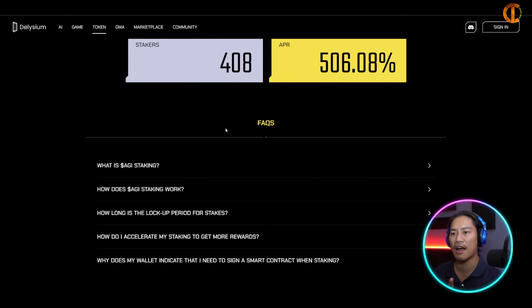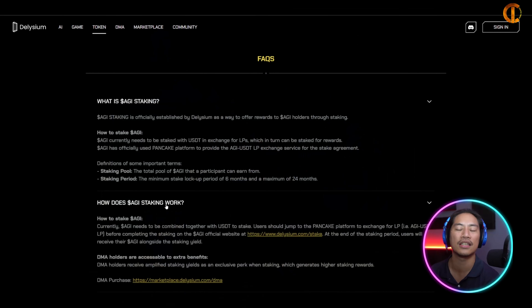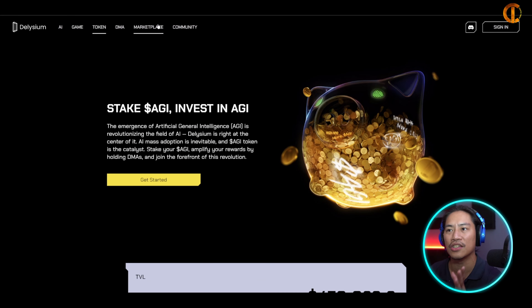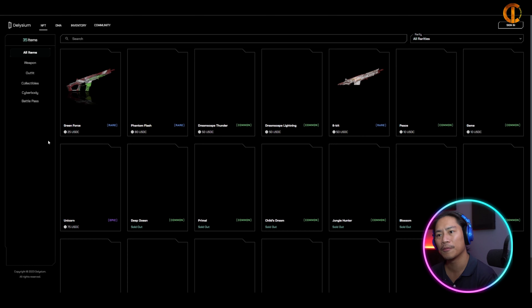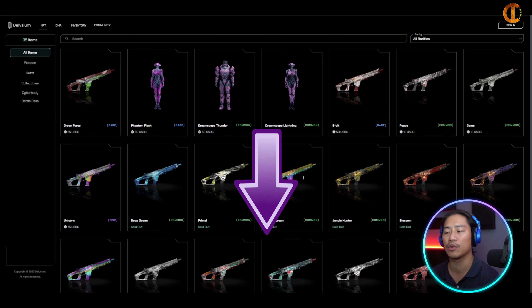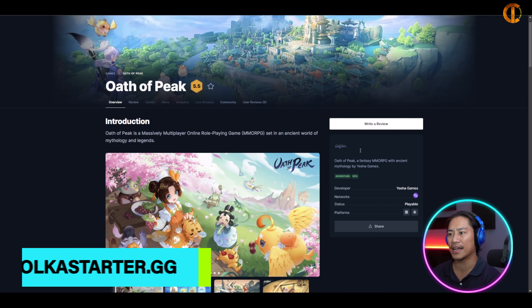They have FAQs explaining what AGI staking is, how it works, and what you need to know. They also have a marketplace where you can check out NFT prices and make purchases. That is The Lyceum — link will be in the description.